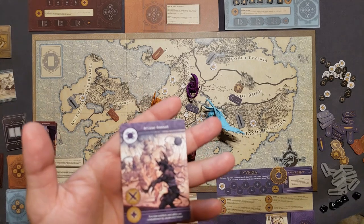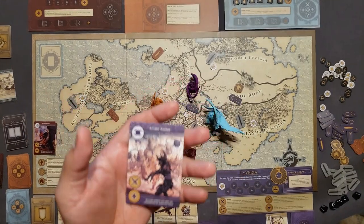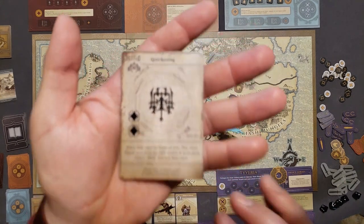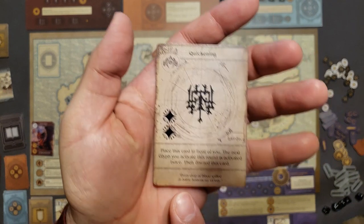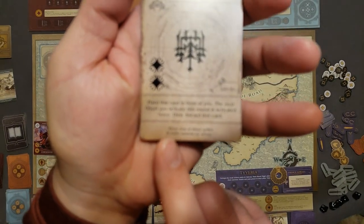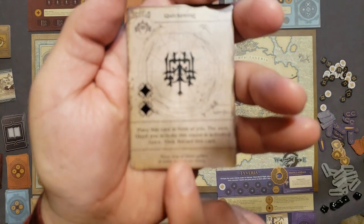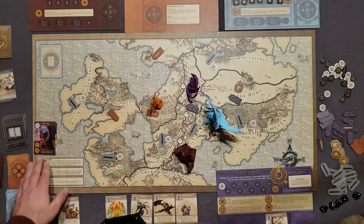The last part of my Arcane Assault involves drawing another Valla card since I don't have enough power to use one. I drew Quickening — a 2-cost card. Place this card in front of you: the next glyph you activate this round is activated twice, then discard this card. Very useful.